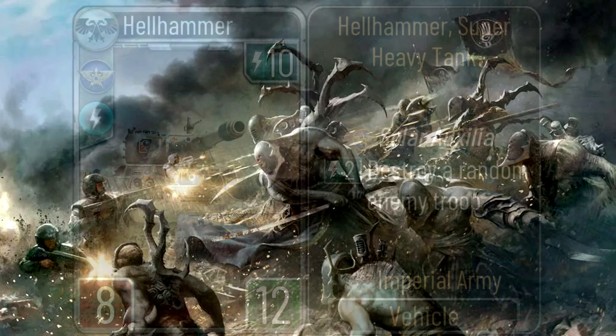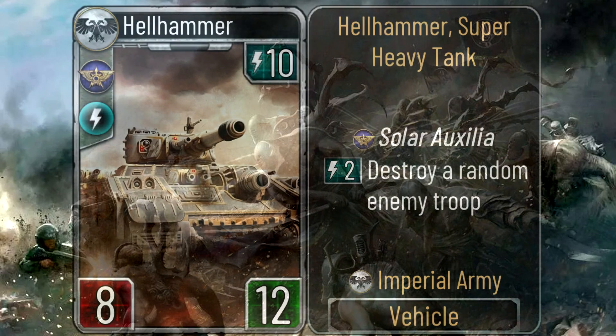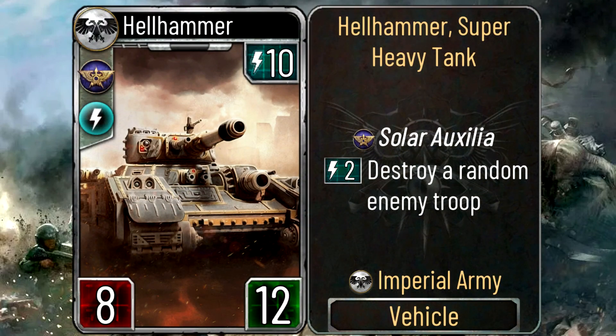The next one is the Hell Hammer Heavy Tank, and this is one I have a little bit of doubt about. It's really a super heavy tank because it's super costly — 10 energy — and it has very high stats, but the thing here is that it has an active ability to destroy a random enemy troop. This is way too slow and it's not going to see any play, probably.